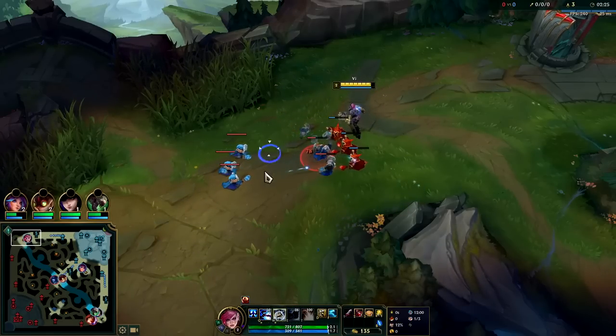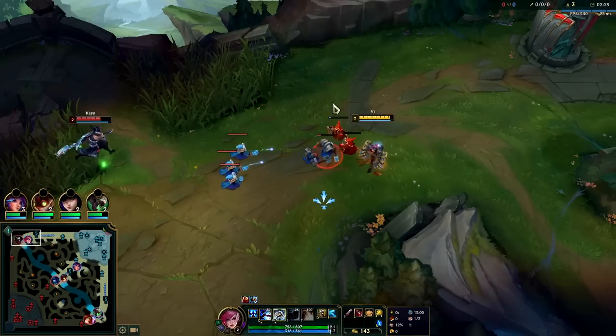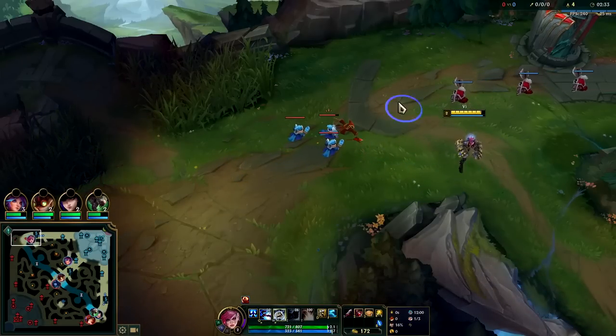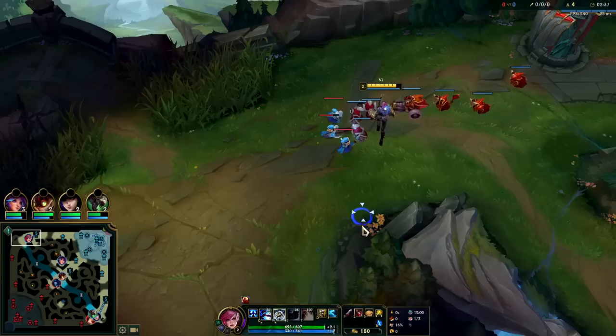I'm going to get W now for the all-in potential. You can only really apply your passive once per all-in fight anyway, so there's no reason to get E right now — I can apply passive with Q on its own. I'd rather have W for the shred. We're looking for the all-in since we have Exhaust and Ghost.